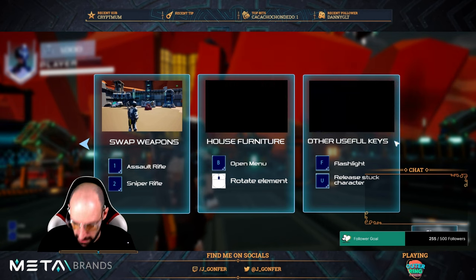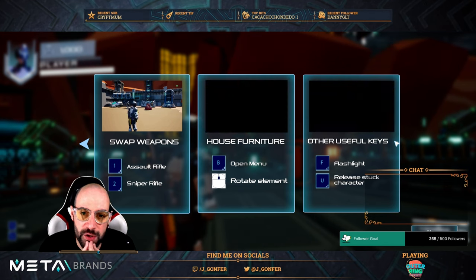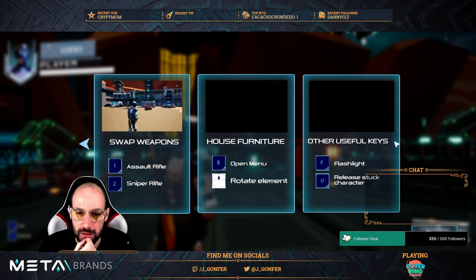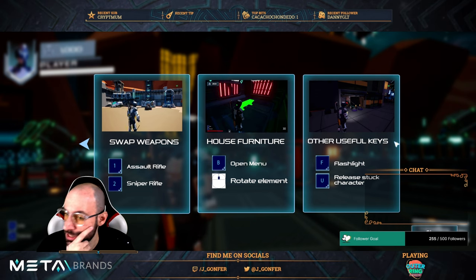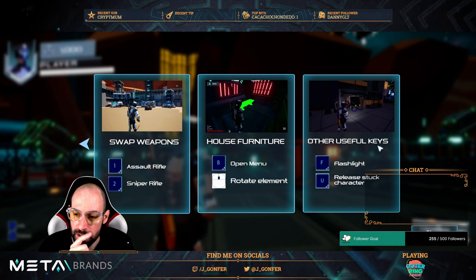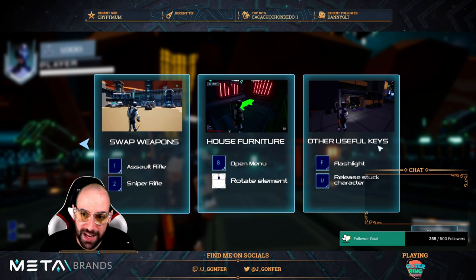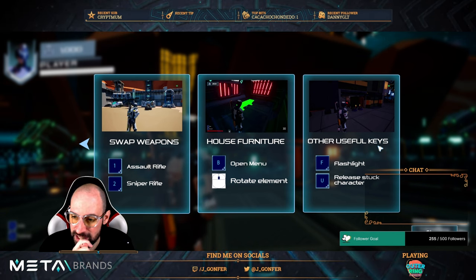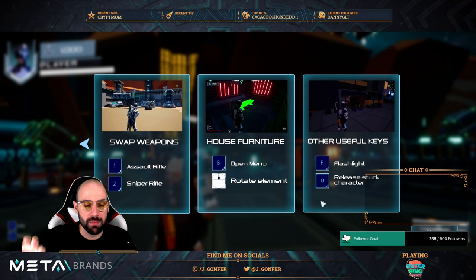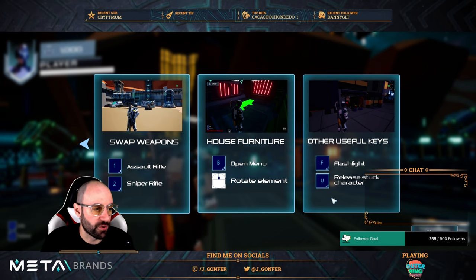House furniture with B - but probably this is if you are in your own land, I guess. Maybe we can already test this. And other useful cases - flashlight! That's cool. It's a nice thing to test how Unreal Engine 5 is working with the light system. Release a stuck character - this is probably if trying to jump and we get stuck in some weird collisions between different assets in the map.